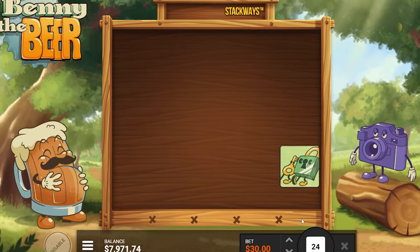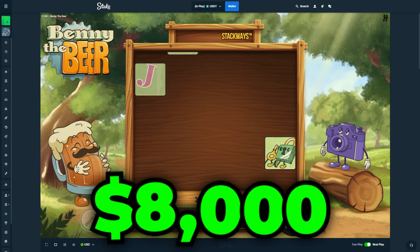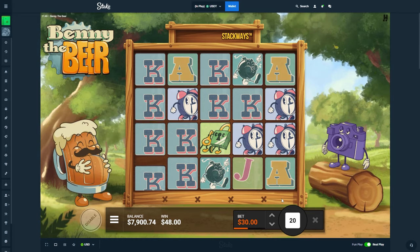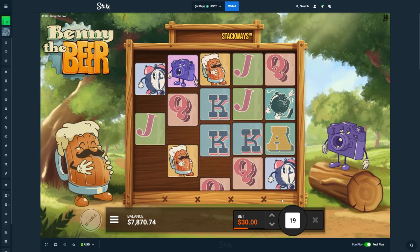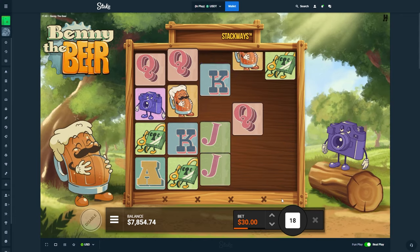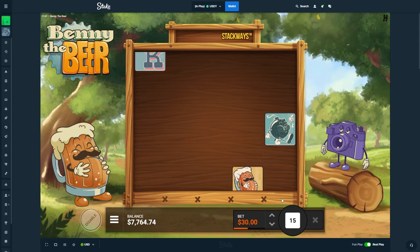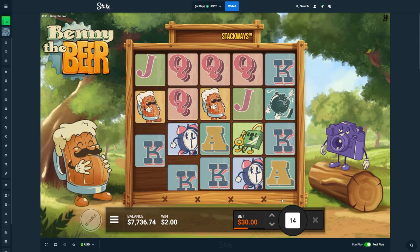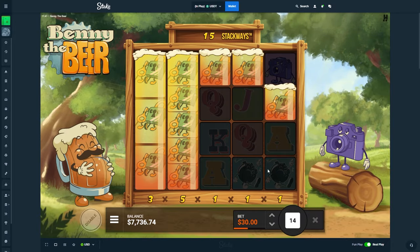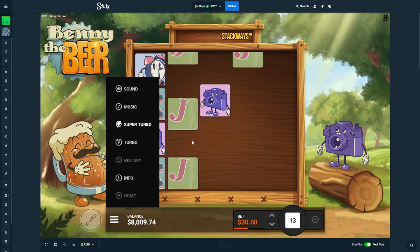Alright, we are on Benny the Beer, got 8k in the balance. I'm gonna start off with just doing 25 of these spins to make sure we get some spins in. As you can see, it's a stackways slot — I have not played this yet. I don't know what the scatter is... oh, it's the free spin symbol. Hopefully we can get into a bonus. Another stackways slot — I love my stackways slot. I'm gonna put super turbo on it.